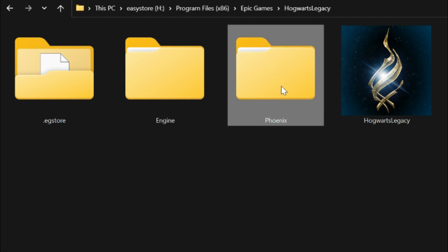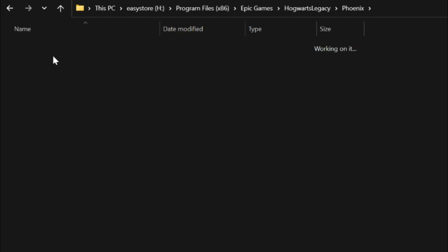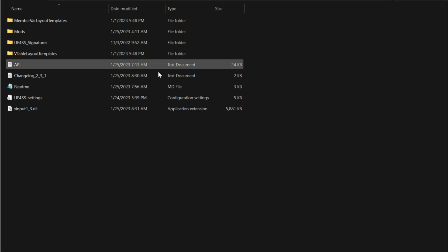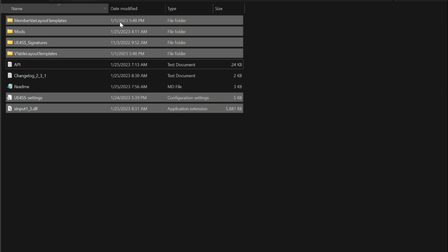On my right-hand side I have my Hogwarts directory opened up. What we want to do is navigate to where these files are going to go. Go ahead and head into the Phoenix folder, then open up the Binaries folder, and then we are going to open up the Win64 folder. Inside the Win64 folder we are going to be placing our files. Let's go back to our downloads and open up the UE4SS folder.